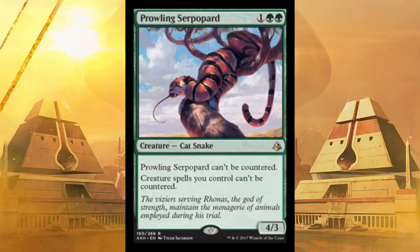Next up is Prowling Serpopard. It can't be countered, and creature spells you control can't be countered — how many counter spells could they possibly pull? There are like three in the entire set. But it's a 4/3 for three; it is double green so watch out for that if you're going mixed color. But 4 attack for three mana, that's not bad.